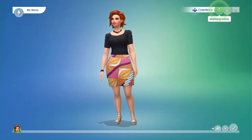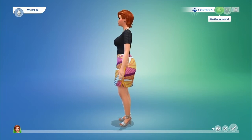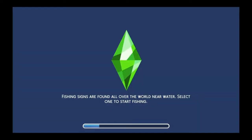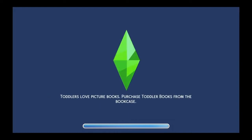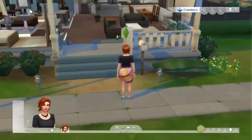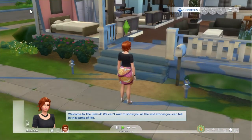Okay, now what? It had me click on her before but now I can't click on her. I guess we'll just keep her like that — I mean, it kind of looks like me, I don't really know. This is a lot different. I don't know if I played Sims 4 before, but I played Sims 3 and this is so far completely different. Playing it on console is just really weird to me. I can't fix my character, so this is me — I have short hair. 'Welcome to The Sims 4, we can't wait to show you all the wild stories you can tell in this game of life.'